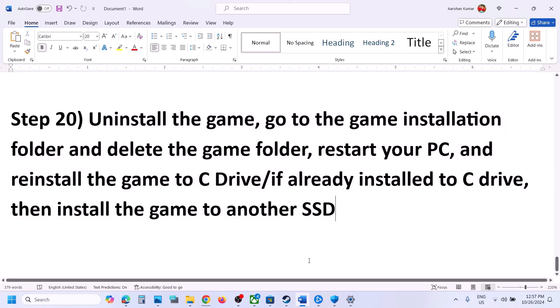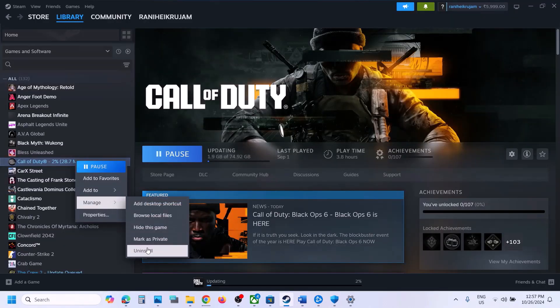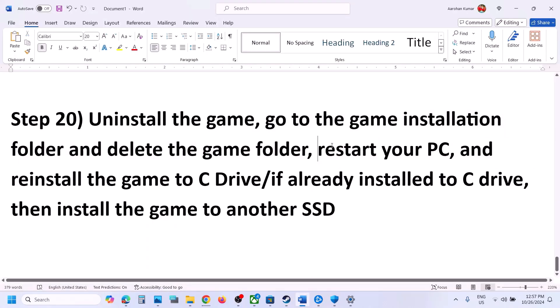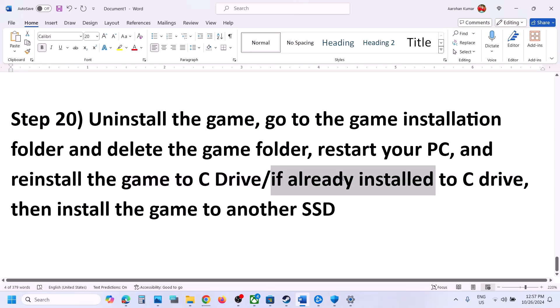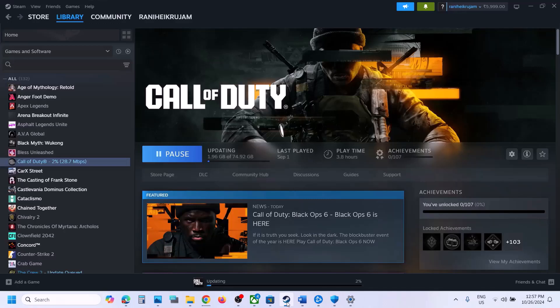The last step is to uninstall and reinstall the game to a different drive. Right-click the game, select Manage, then click Uninstall. After uninstalling, go to the game installation folder and delete the game folder. Restart your computer, then install the game to C drive — if it was previously on D, E, or F drive. If it's already on C drive, try installing to another SSD. One of the steps shown in this video should help you run the game successfully. Thank you for your time — please like this video and subscribe.